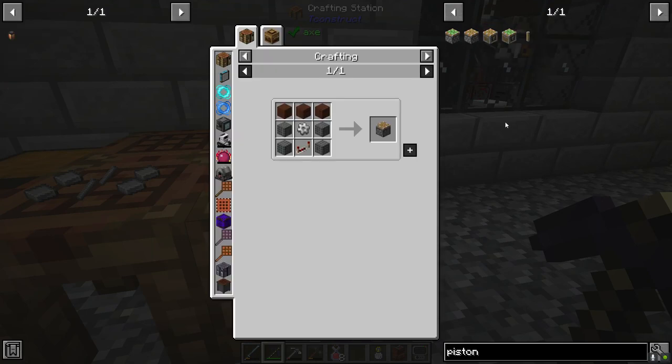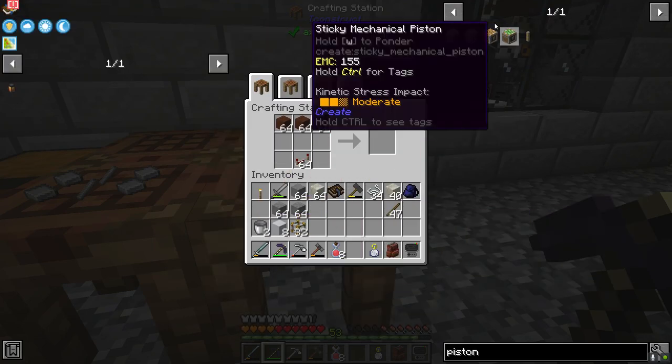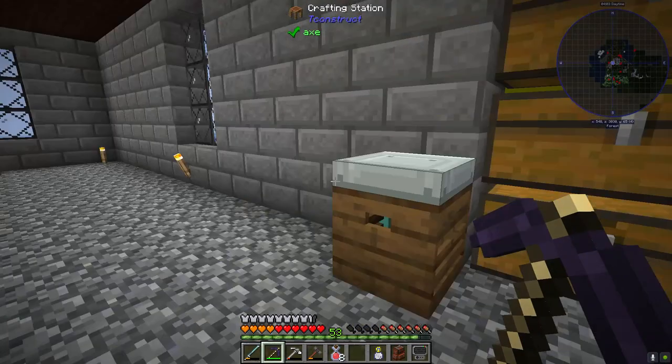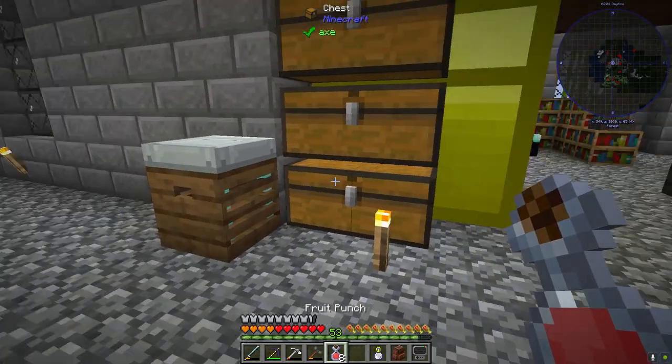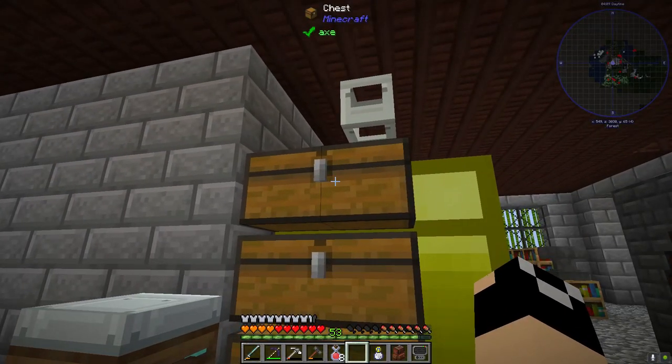To clean out my inventory, we're going to go ahead and make redstone repeaters — there's a stack of those — because we're going to be doing something a little bit expensive today.